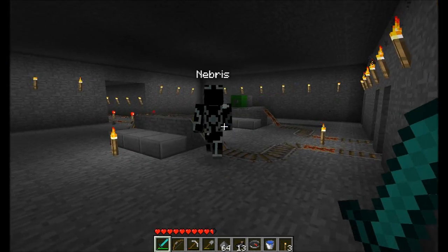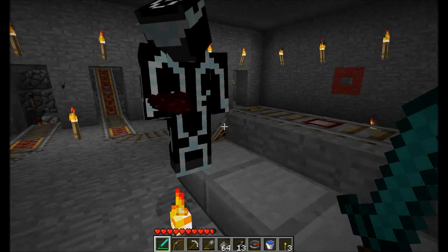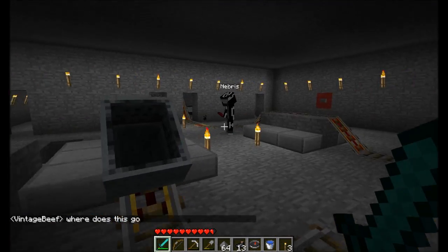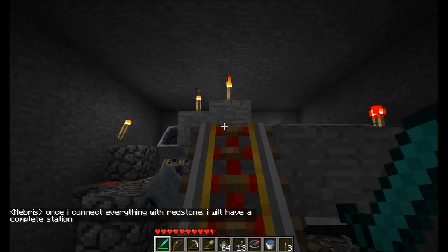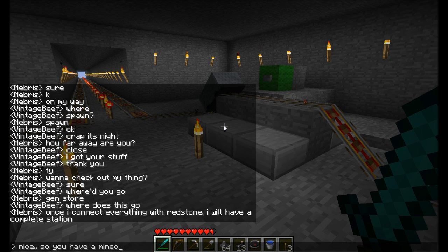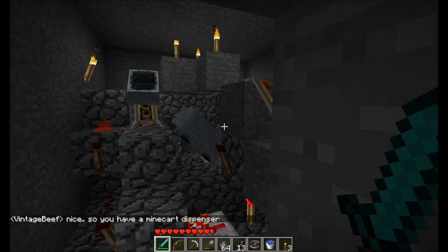Let's check out what Nibris has in store here. Whoa, what the hell is going on here? This looks pretty cool. That's awesome. Quite the complicated system here. Once I connect everything with redstone, I will have a complete station. You have a Minecraft dispenser. That is pretty cool. That's why I need so much redstone. I'm glad it could help.